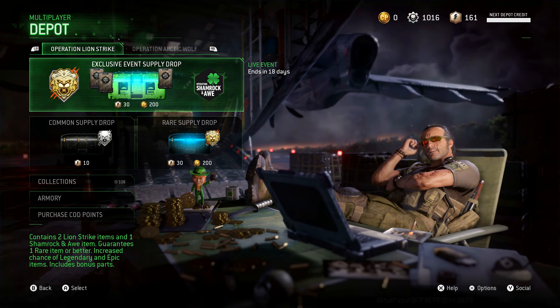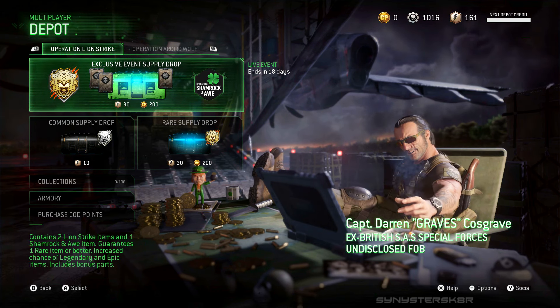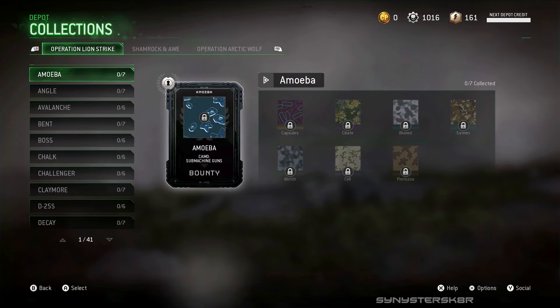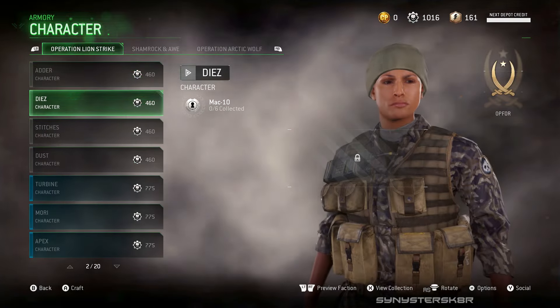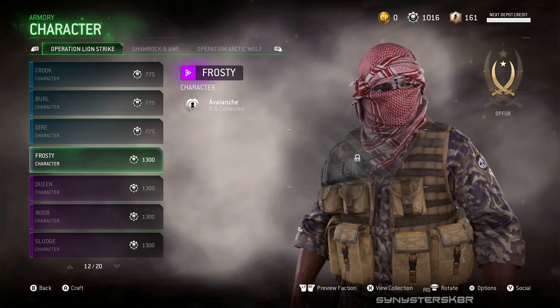Hey, what's going on guys, Sinister Skater here. Modern Warfare Remastered had a pretty big update today on the depot side. They introduced the Operation Shamrock and Awe event, which is running until April 1st. It's a St. Patrick's Day themed event with lots of new stuff to unlock. If you guys want to know more about that, I'll link it down below in the description and in the cards.